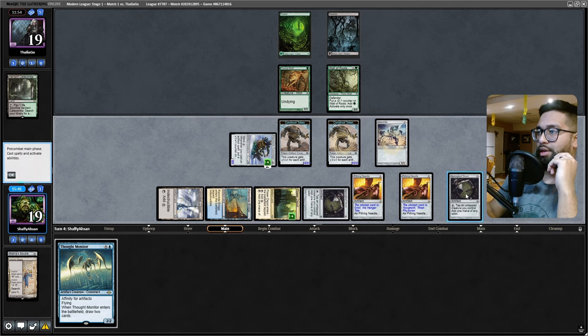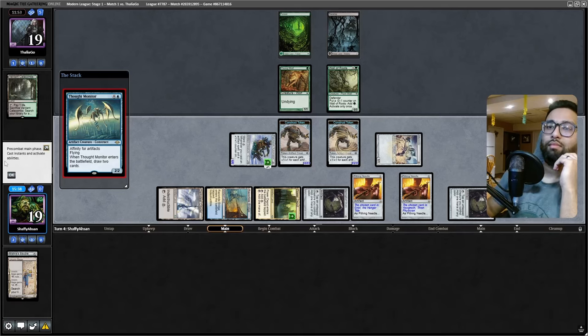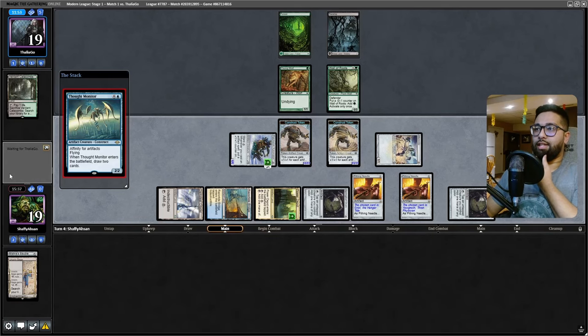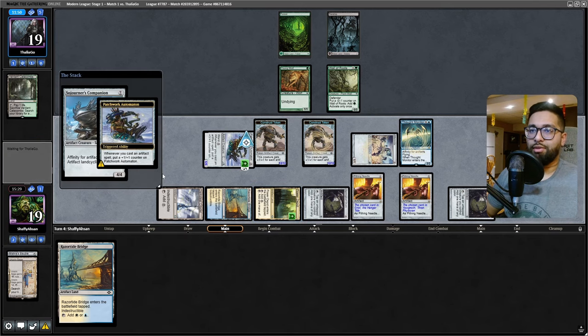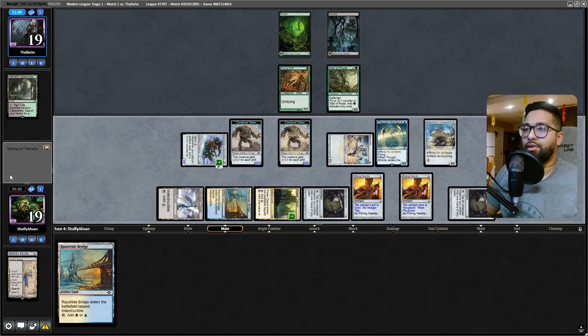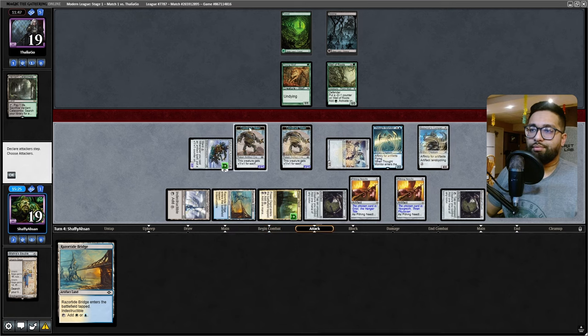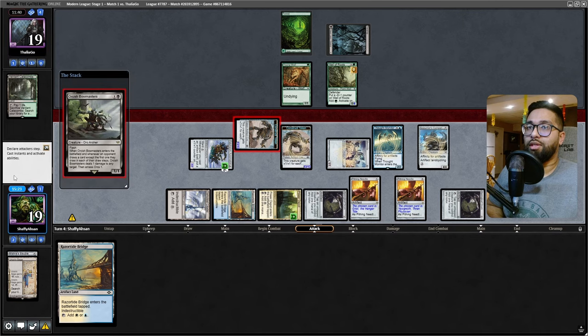Then what I can do is construct a Thought Monitor - just maximize the amount of artifacts on this battlefield. They could Orcish Bowmasters me here, okay. Play the Sojourner's Companion just to max out the amount of artifacts I'm getting out - this puts the fear into them. They'll chomp the construct token, which is fine. Look at how wide my board is and how tall the double construct token is - it's genuinely huge.